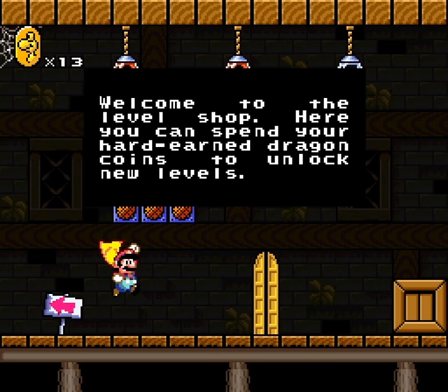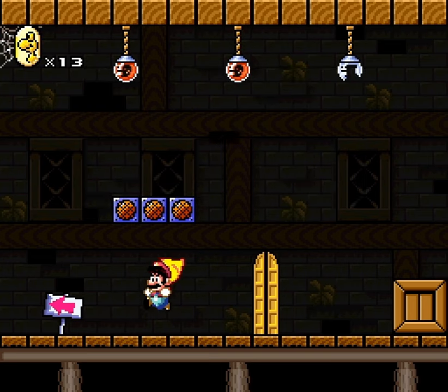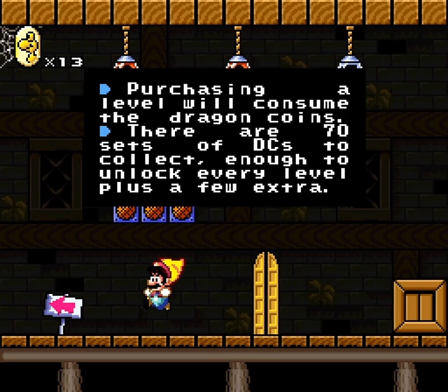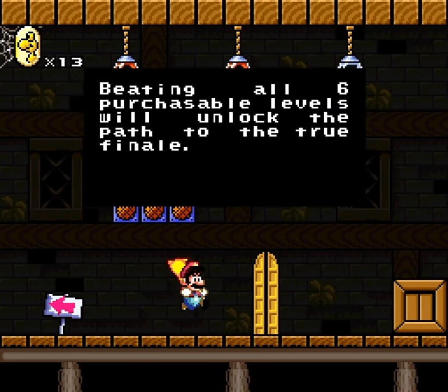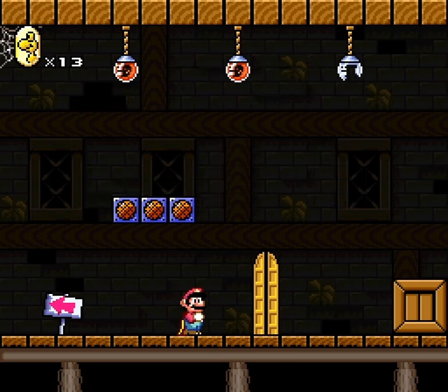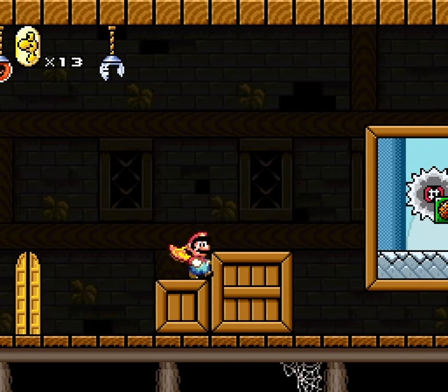Here you can spend your hard-earned dragon coins. You'll consume the dragon coins. There are 70 sets of DCs to collect, enough to unlock every level plus a few extra. So you cannot run out. And there's even a few spare. Getting all six gets you every level and lights a path to the true finale — and they call it outright 'true finale' here.